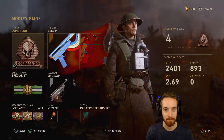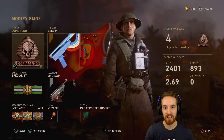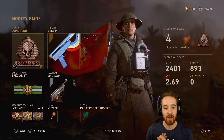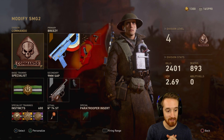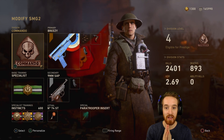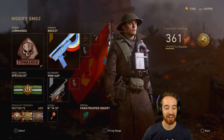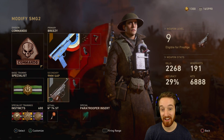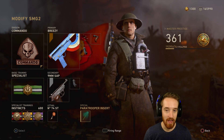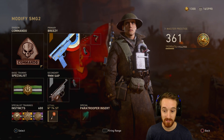I'm gonna use my current favorite class in this game. Keep in mind my tastes always change — new guns pop up, new basic trainings pop up, things get nerfed and buffed — but as of right now if I had to pick any class as a go-to, I think this would be it. We've got the Commando division with the Ruby, rapid fire, grip, extended mags. Basic training is Specialist. For our specialist trainings we have Escalation, Hunker, and Instincts. Secondary is 9mm SAP with extended mags, lethal is a sticky grenade, and unfortunately we have to use a paratrooper insert — I don't typically drop it and don't care about it, I'd rather have a time grenade, but you can't drop it.